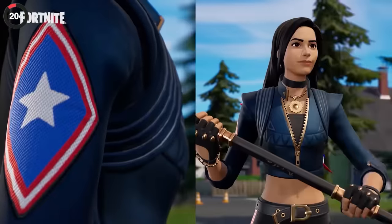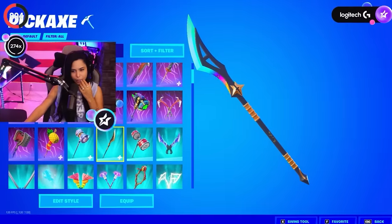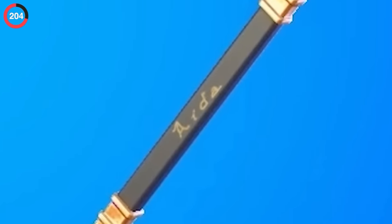Even the Icon Series is full of hidden details, and one of the best has to be Chica's Wholesome Tribune. Take a closer look at the pickaxe and you'll see Ida — a tribute to her grandmother — and hopefully she's proud, because she'll always be in the game.